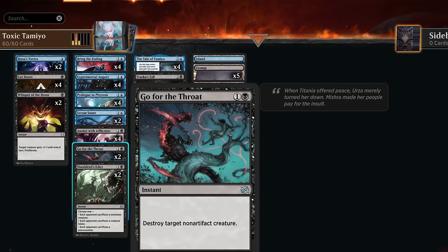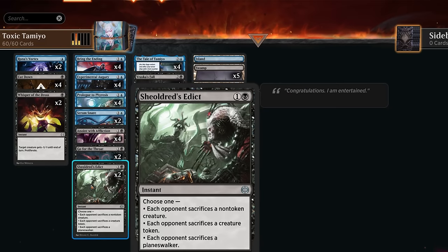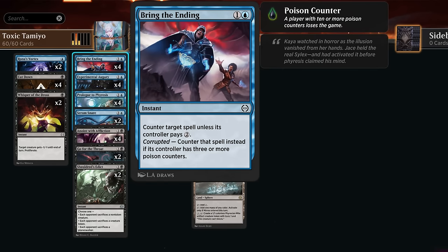Go for the Throat is a nice answer to larger creatures in the early turns. Chthonian Edict is also quite versatile and can make them sack a planeswalker. Between Chthonian Edict, Vraska's Fall, and Rona's Vortex we have planeswalkers covered, and this can be very effective against aura strategies that rely on ward and hexproof. We also have the full set of Brine Ending as a two-mana counterspell, which becomes a hard counter once corrupted is enabled — when the opponent has three or more poison.